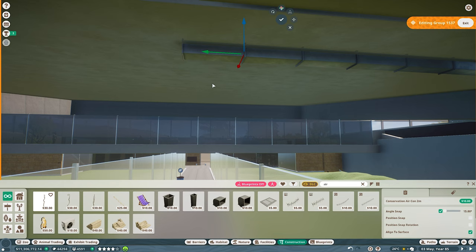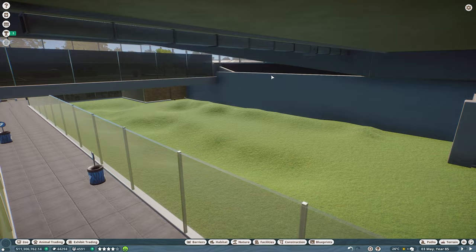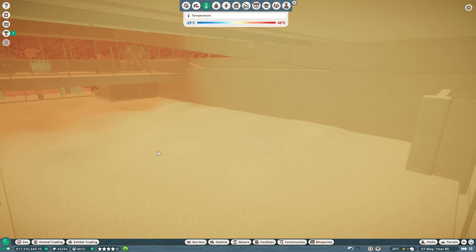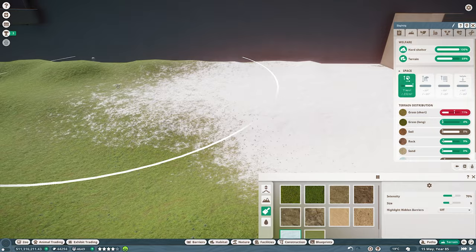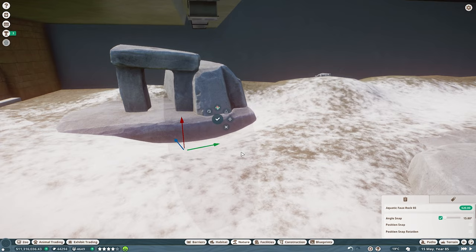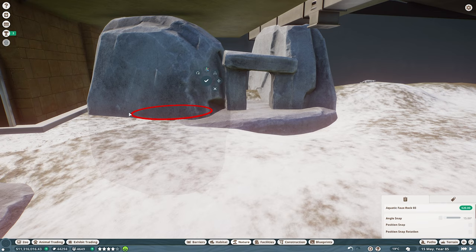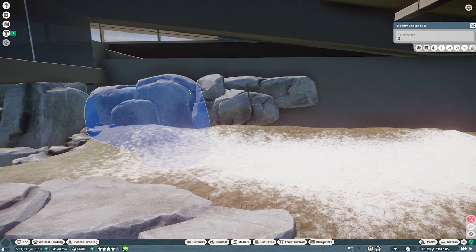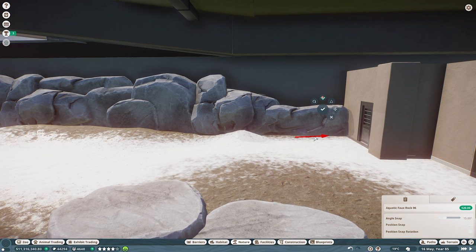First thing is adding that ventilation system — from the conservation pack we've got brand new venting that looks so good. This is ideal for hiding that HVAC system into indoor exhibits. With the coolers in, the habitat got nice and cold and I could add the snow and it wouldn't disappear. For the hard shelter — technically the whole building is counted as a hard shelter, but I figured why not have a hard shelter within a hard shelter. Got the faux rocks out and built a little shelter in the corner. Also putting a little faux rock feature wall at the back gives the whole enclosure a little depth. When you've got enclosures that are just a square box it can look a little stale unless you've got something at the back like this.